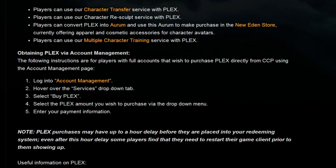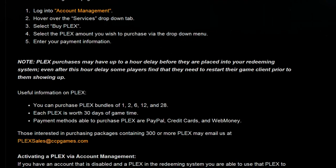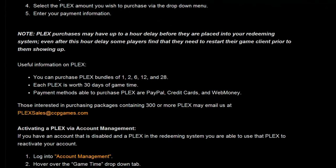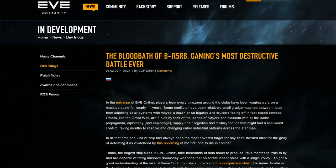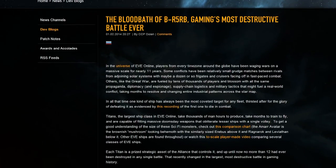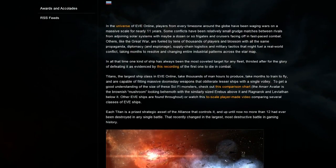New players who are rich in real-world money can subsidize the subscriptions of players who are rich with in-game cash. Currently, a Plex that costs about $20 and supplies 30 days of game time costs upwards of 800 to 900 billion ISK, putting the value of EVE ISK at about $25 per billion. I should point out that the price of Plex has gone up quite significantly since the Battle of B-R — it previously was around 650 million ISK, so the price was about $30 per billion ISK.